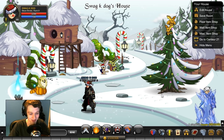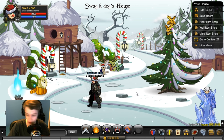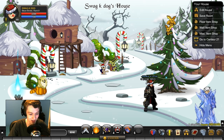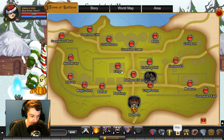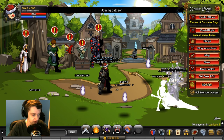Welcome back to another video. The treasure map location was announced and my room is really echoey right now - I'll fix that. What you need to do to access the treasure map shop is go to Battle On first. That's your first step. I'm going to tell you where the location is right after this.